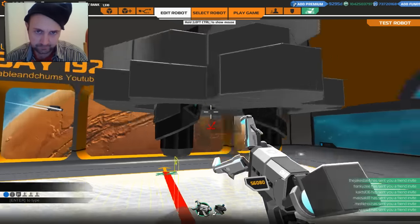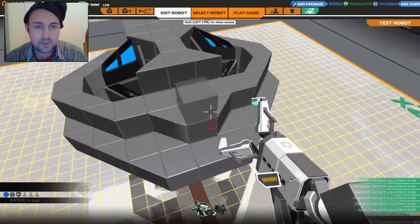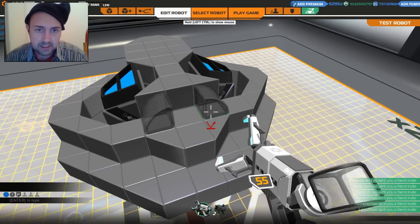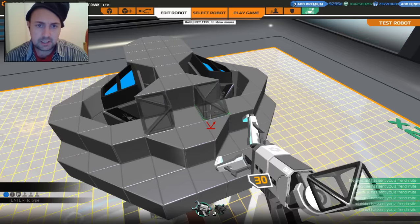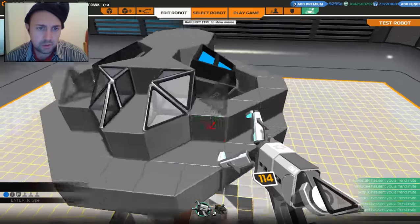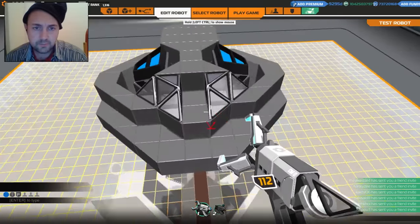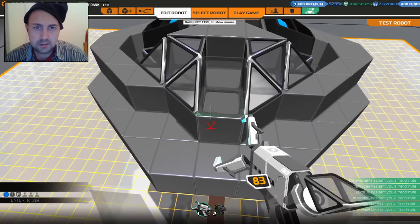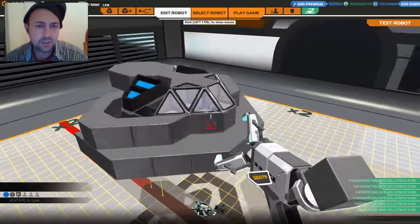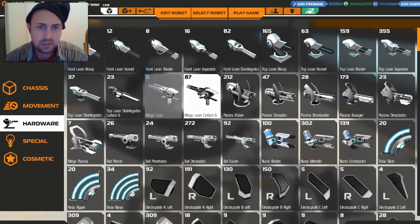Should I double it up? Yeah, I'm going to double it up, so this will become cosmetic. Let's go to glass. We're going to go like this and like this. Maybe I always go too small with cockpits - maybe I should do that. Maybe I should go like this. I kind of like it. I like the squat design.